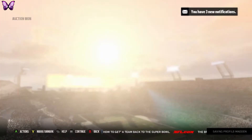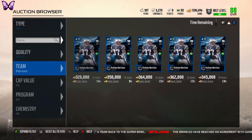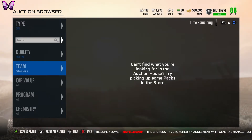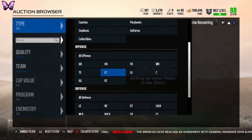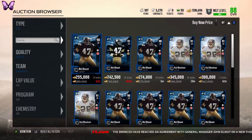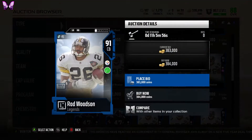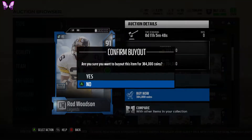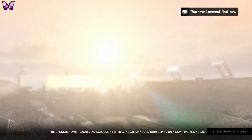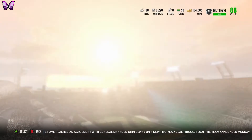I might look into getting the Switch Prime version later — we'll see. For cornerback, Rod Woodson from the Steelers is going for 384k which is not too bad. He has great zone coverage stats and we want to get him up to 91. We still have 154k left after that, and if we wanted we could sell Bosa to get somebody better, but for now we're not going to do that.